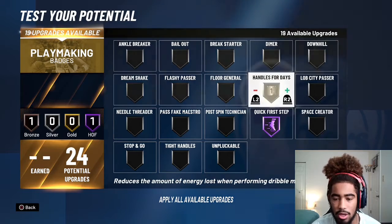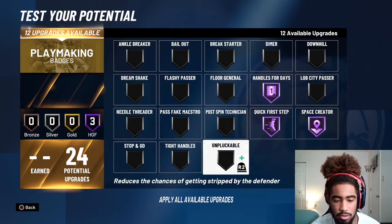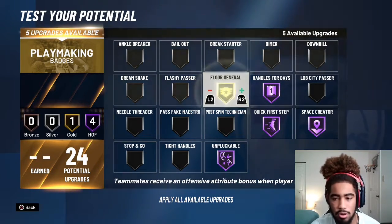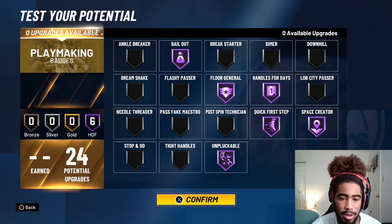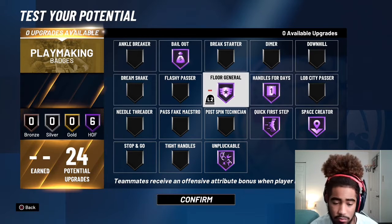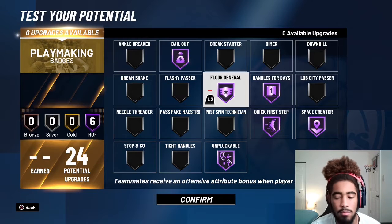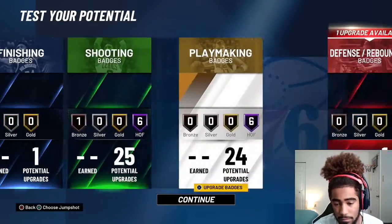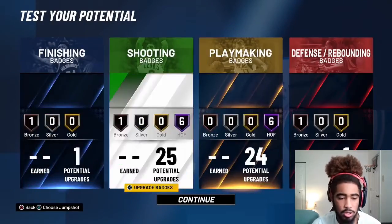For the playmaking badges we're definitely gonna put quick first step Hall of Fame, handles for days Hall of Fame, space creator Hall of Fame, unpluckable Hall of Fame, floor general Hall of Fame, and bailout. I'm not gonna put dimer because sometimes you might want to pass out of the shot. Floor general gives a boost to my teammates — players in the game receive an offensive attribute boost bonus.